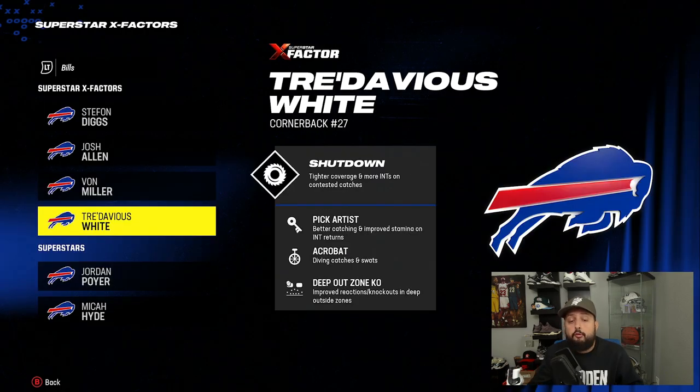Zone knockouts are also great. Tredavious White has Deep Out Zone KO, so if he's on the outside in a deep zone — deep third, deep half, or deep quarter — and he's near the receiver and makes a play on the ball or a hit after the catch, there's a good chance they drop it. Additionally, Acrobat and Pick Artist are the other great secondary abilities. Pick Artist makes it so you don't drop easy picks as much. Acrobat allows you to get more diving swats and interceptions, even in situations where it might look like they can't make a play on the ball.